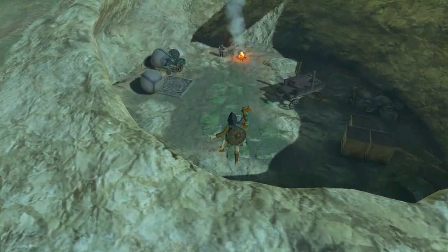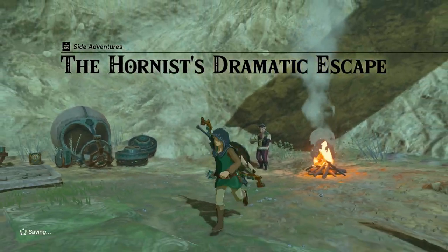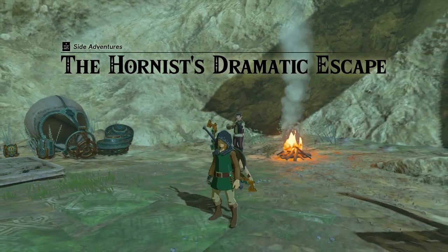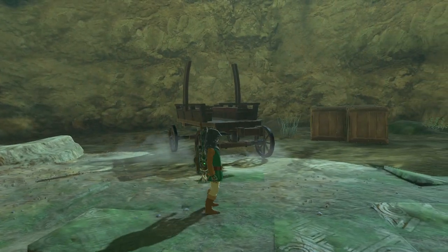There you'll find Eustos stuck in a big crater, who'll ask for help getting him and his wagon out of the hole. We're going to do this the easy way. If you look to Eustos' right, you'll see the wagon and some crates.